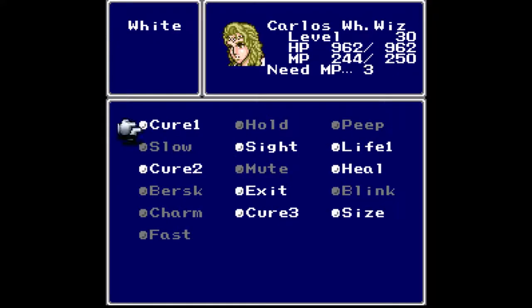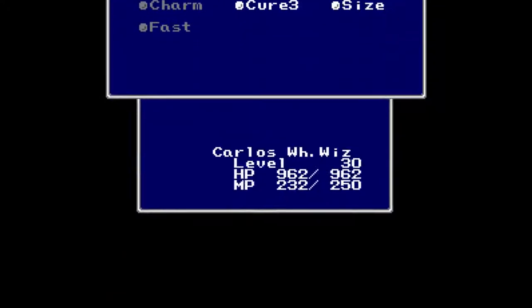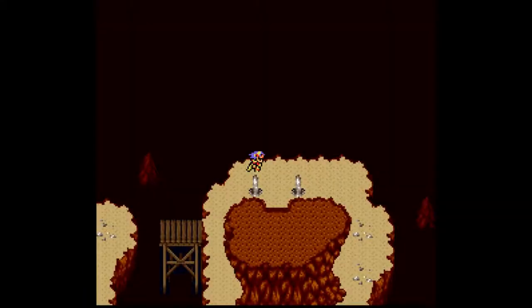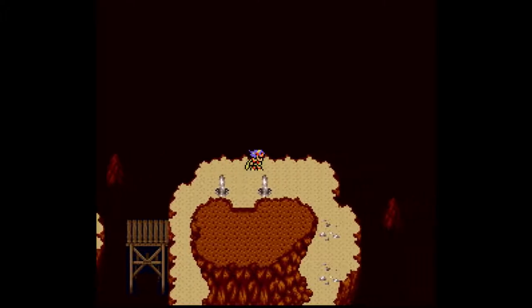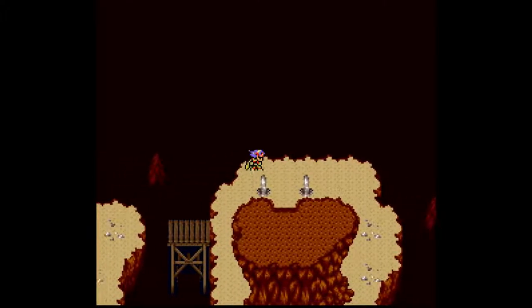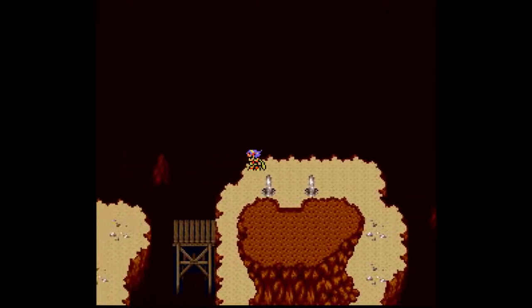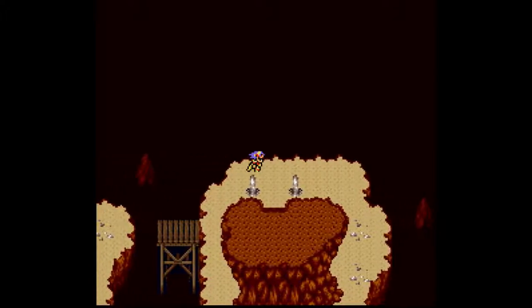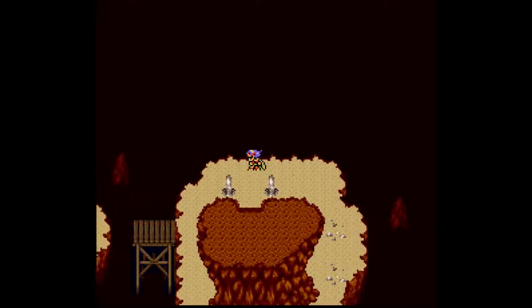So the position in the overworld that you left from will be saved, and the position that you left the town from into the person's house will be saved. The exit out of their house will be a return type, and it will place you right back where you left off in the town. Then leaving the town will also be a return type, and it will place you back on the overworld.